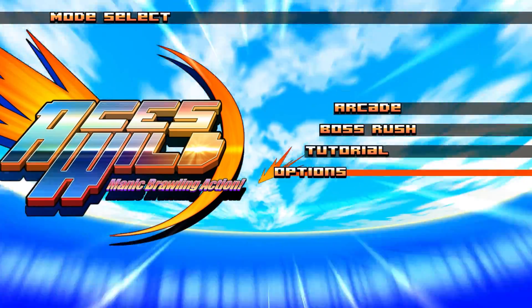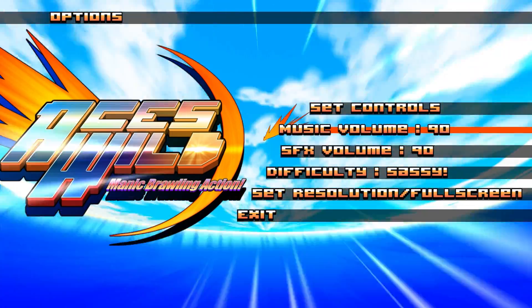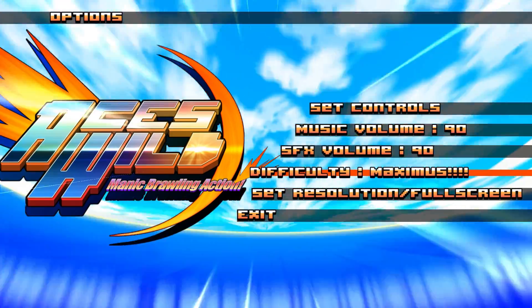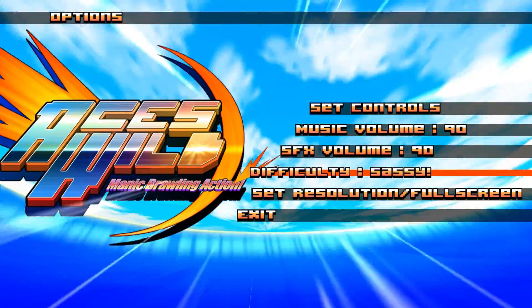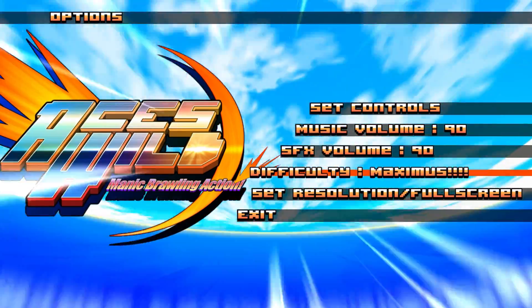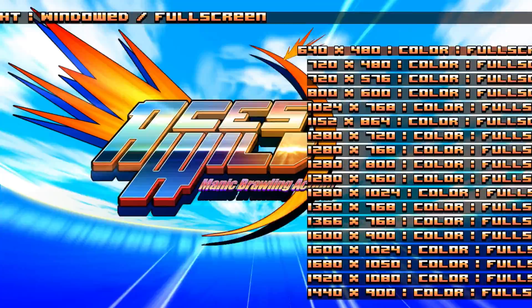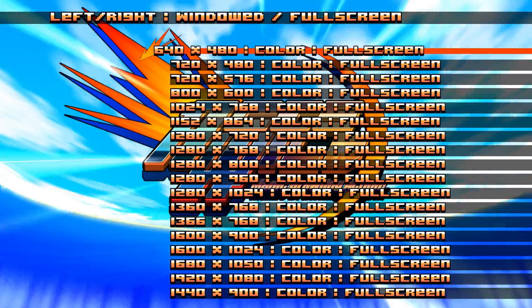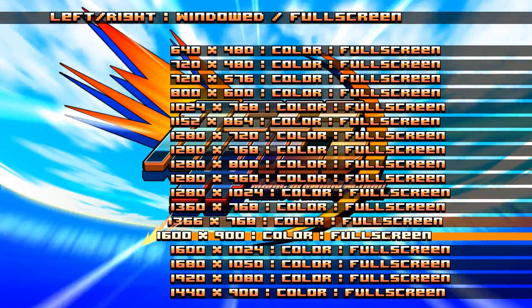W, A, S, and D will do the job, and J, K, L, and Semicolon will actually do it. Music Volume and SFX Volume have their separate sliders. You've also got difficulty going all the way up to Maximus, which is the fifth difficulty level. There are five in total, but the difficulty is also dynamic within the game. Sassy is the default and is what is recommended. Set Resolution Options are there, and you can press left and right to toggle between windowed and full screen.